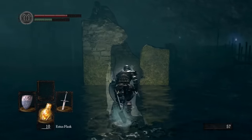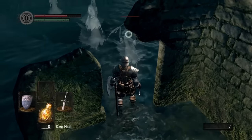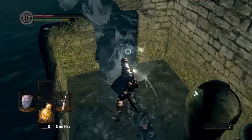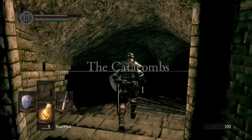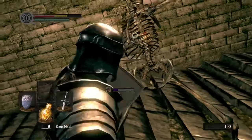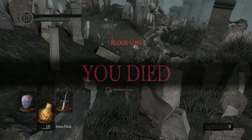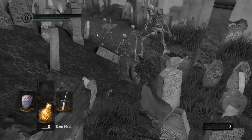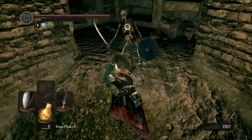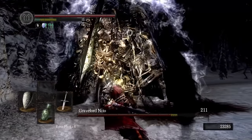Even a low level player can find the useful Firekeeper soul in New Londo Ruins, and then run out of there in fear, because the area is filled with ghosts that can't be killed with conventional weapons. Likewise, the Catacombs are filled with regenerating skeletons who will probably kill you if you're at a low level. But getting killed is a good way to create a lasting memory. If you go into the Catacombs and get wrecked by skeletons, you'll spend the next ten hours of the game thinking about coming back to tackle that area when you're at a higher level — which is handy, because that's where one of the four lords is hiding.